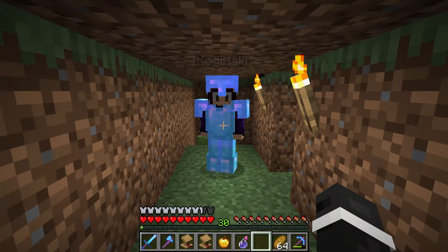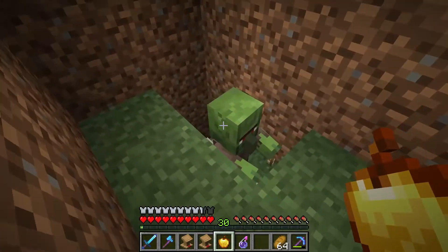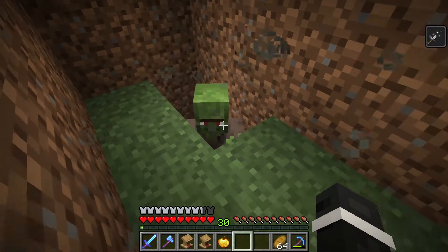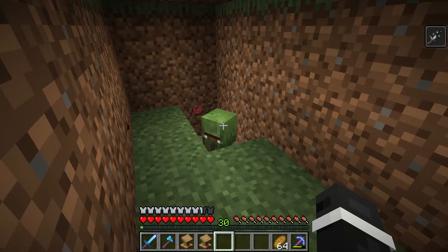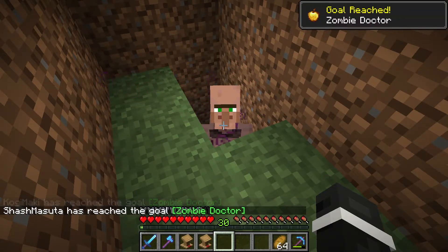Now we need that enchantment we were looking for. We've already zombified a couple villagers here with the zombie that we trapped. Now we need to cure them, and to do that we're going to need a splash potion of weakness and a golden apple. We're gonna throw our splash potion — I got a little of it too — then you hit them with the apple, and then you wait. We got an achievement!